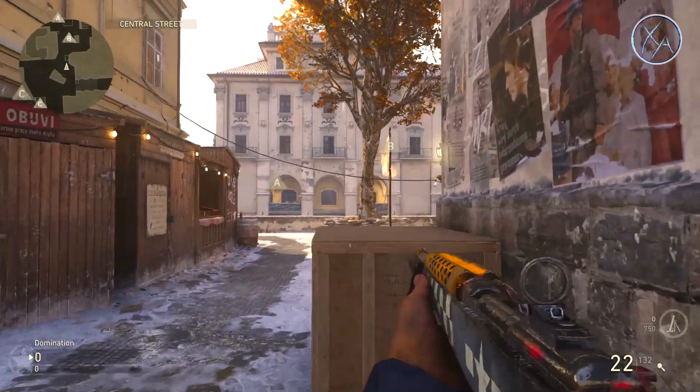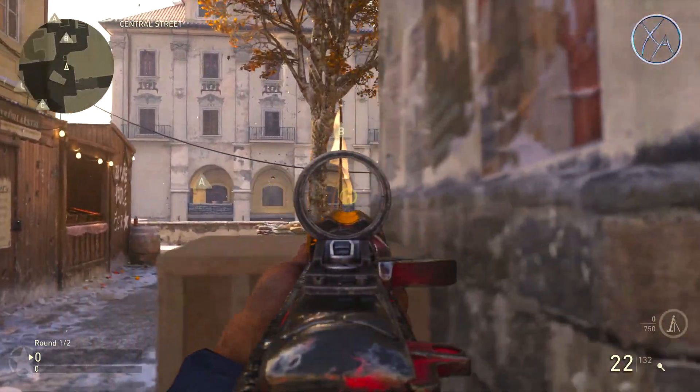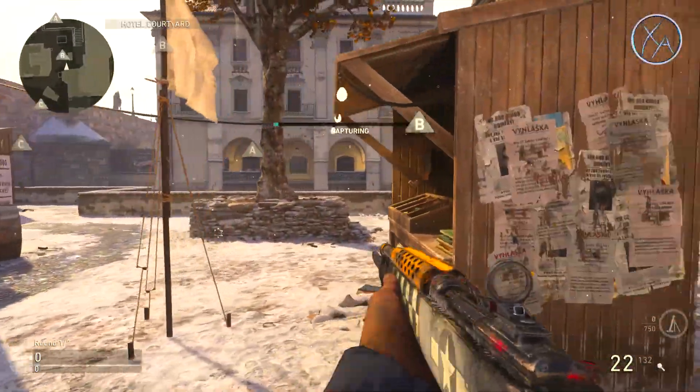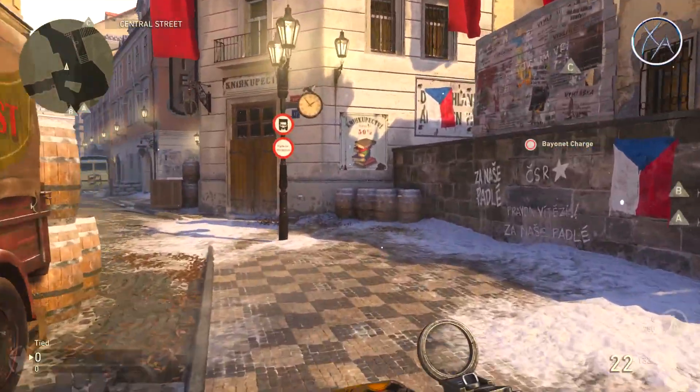First up I have a couple of great lines of sight to counter people in those areas. Those can be very powerful positions, especially in a game mode like Domination where you're forced to go into the middle of the map to capture the B flag. The first one I have for you guys is on top of the barrels over here.